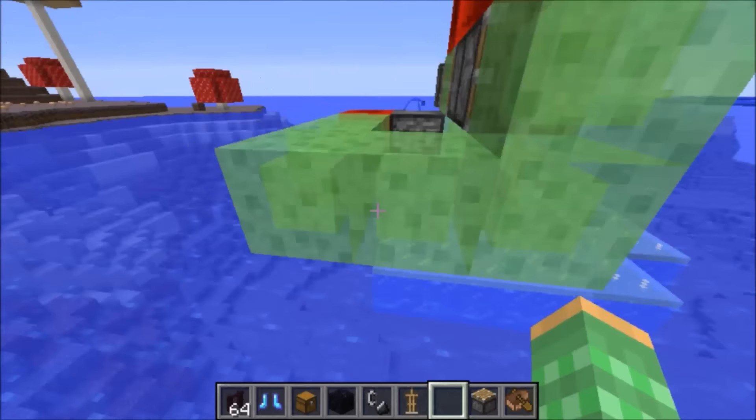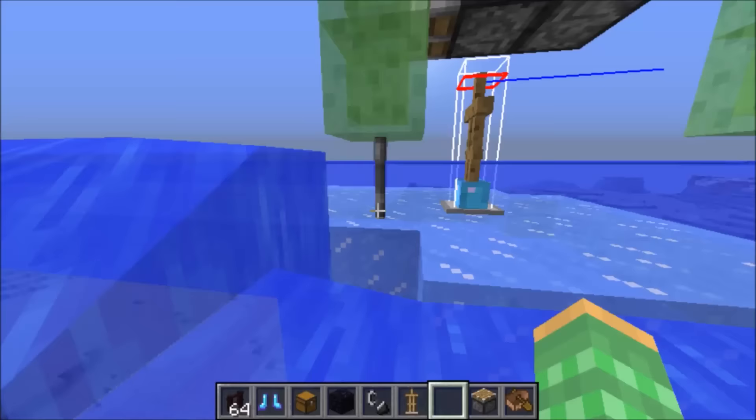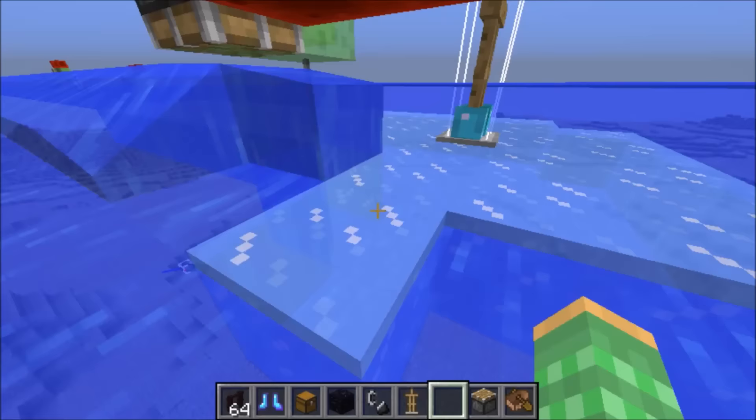Another thing that somebody said I missed in the video was to explain how the frosted ice gets moved. If you do try to move frosted ice, it will just update and turn into water. So you cannot actually obtain the frosted ice blocks for very long, because you can see right as they get moved by this piston, they automatically turn back into the water form.